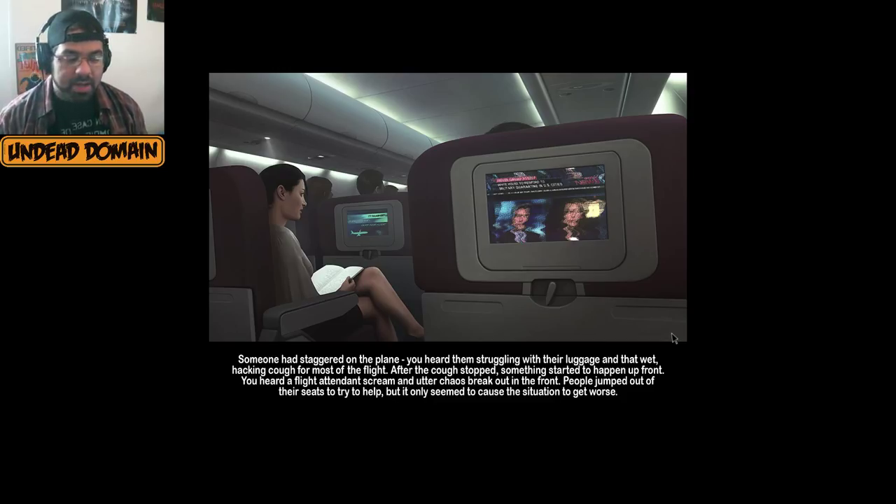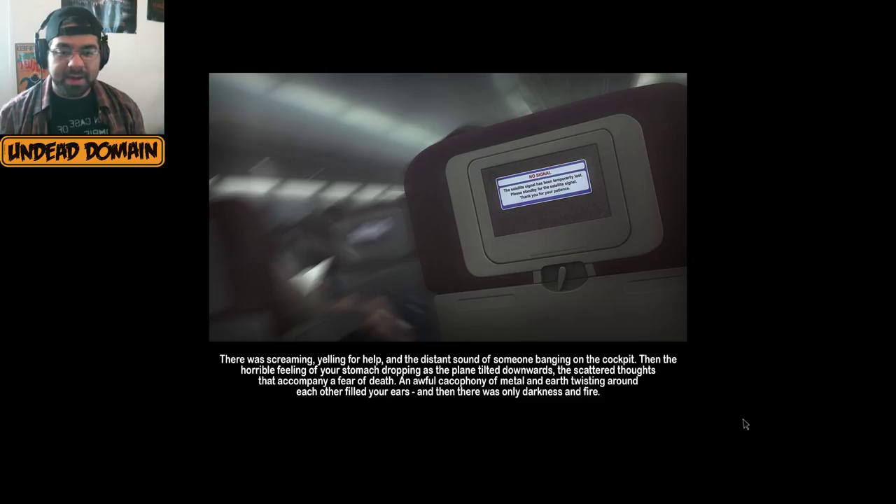You were in the air, buckled in your seat, enduring some light turbulence, watching the newscasts on the current world crisis, when someone staggered onto the plane with a wet hacking cough. After the cough stopped, something started happening up front — a flight attendant screamed. There was chaos: screaming, yelling for help, someone banging on the cockpit — then the horrible feeling of your stomach dropping as the plane tilted downward. Then only darkness and fire.